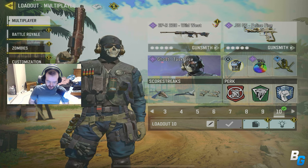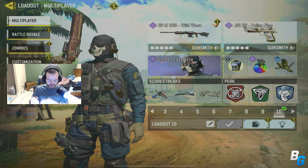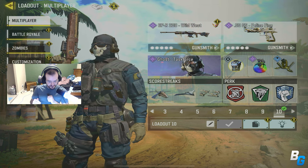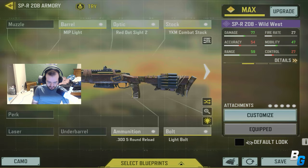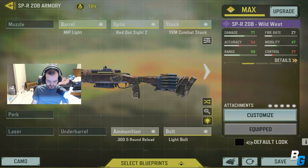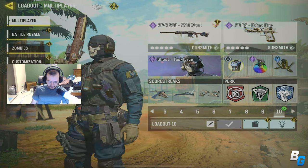Hey guys, I'm back with another Call of Duty Mobile video, and in today's video I'm going to be using the SPR. I haven't used it since they added that new FOV setting, so this should be fun. I'm using the Wild West skin, which I think is brand new in this Battle Pass Season 2. It looks pretty cool so I thought I'd try it. I haven't changed the class — same class as always. Hope you guys enjoy.